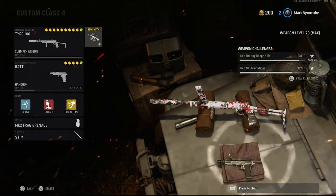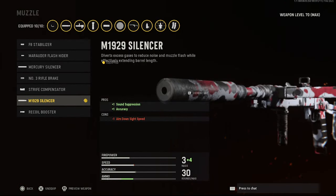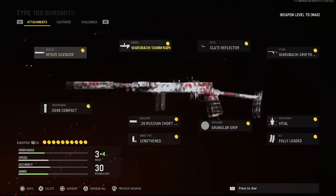So here's the class. You should have the Type 100 maxed out — double XP weekend for guns and just double XP. For your muzzle, you're going to have your M129 silencer. Helps with sound suppression and accuracy.